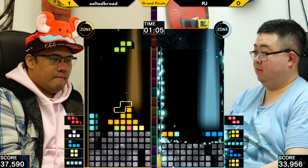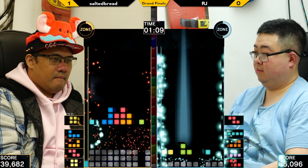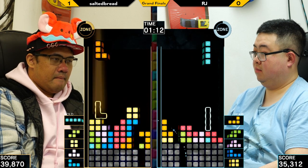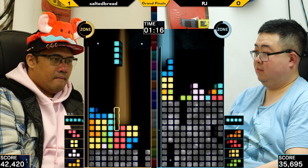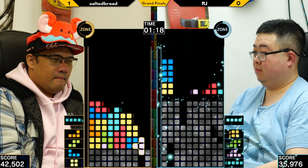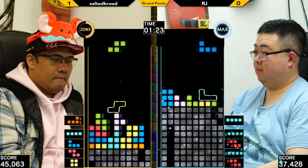I like this prophecy from Salted Bread. Going for the C-spin. Well done, beautiful setup. And RJ is not in a great position to defend against this attack — so this could really put him into an uncomfortable position.